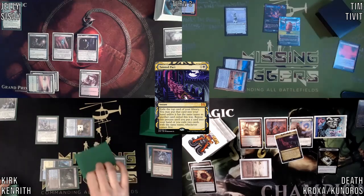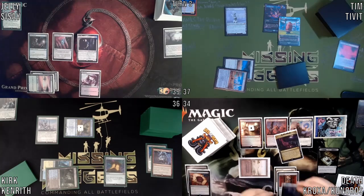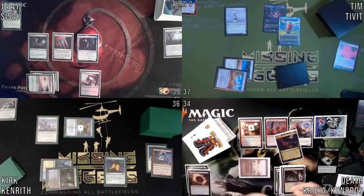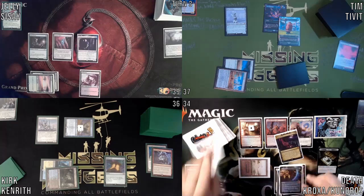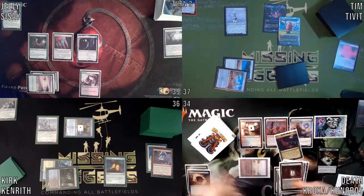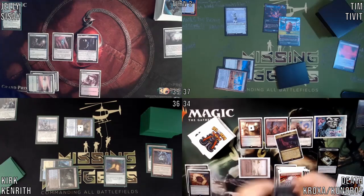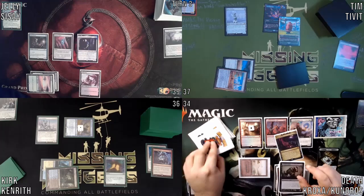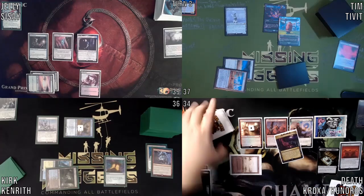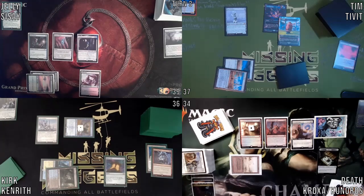All right, draw. Drawing, let's see... I'll take this Altar of Dementia. I exile surprisingly most of my library — Jesus Christ, not a good day today.